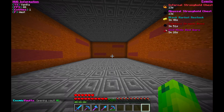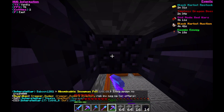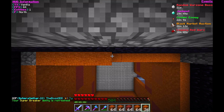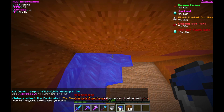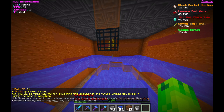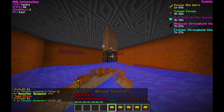In my dedicated blaze room I decided to expand the roof so I could put the blaze spawners in there. I did this over a little bit of time and eventually got some orange stained glass to put in there. I worked on the spawner, put down my first one, and everything worked.